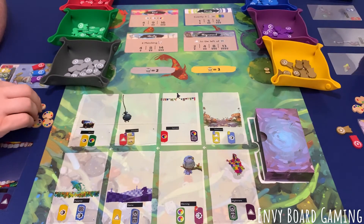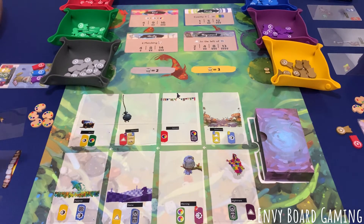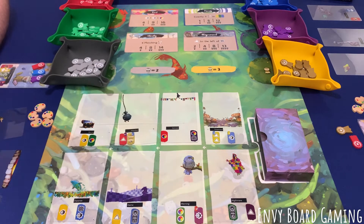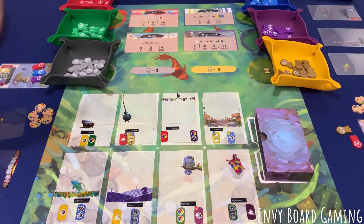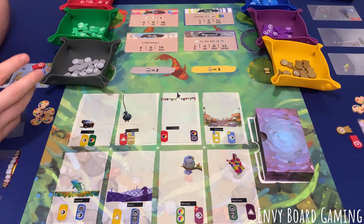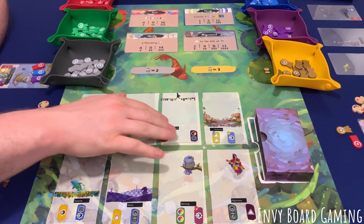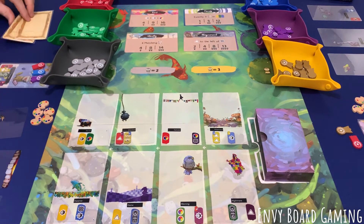They do have a variant — in the base game you played solo with Vincent; now you can play with Vincent in a two-player game, which kind of helps you get rid of some cards so you see more of them. It's interesting: you take his inspiration token, shake them up, and see how many come face up. I didn't throw it in there, but they do have that variant if you feel like you're not seeing many of the cards.